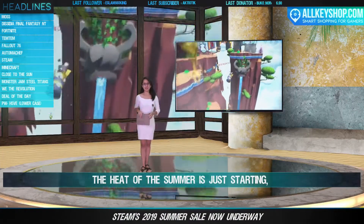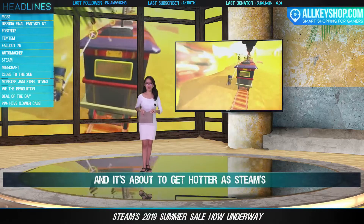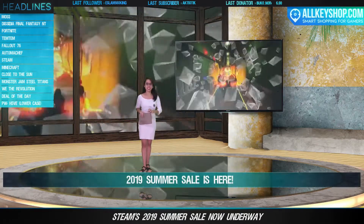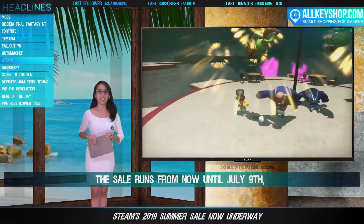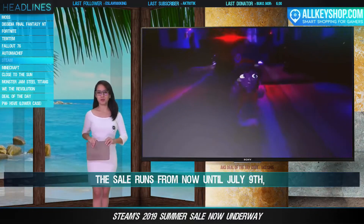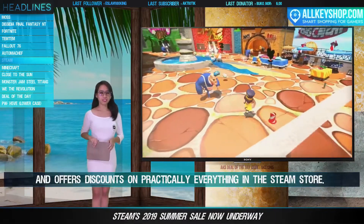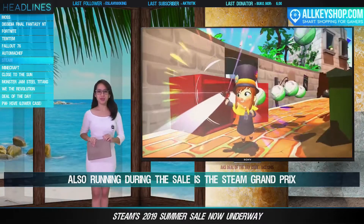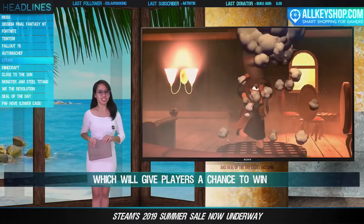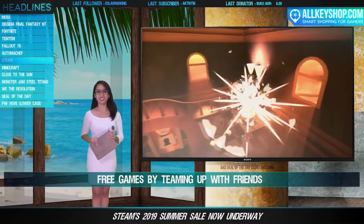The heat of the summer is just starting and it's about to get hotter, as Steam's 2019 Summer Sale is here. The sale runs until July 9th and offers discounts on practically everything in the Steam store. Also running during the sale is the Steam Grand Prix, which will give players a chance to win free games by teaming up with friends and completing daily tasks, as well as buying selected titles during the sale.